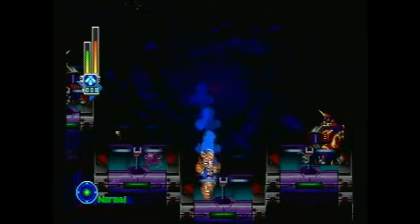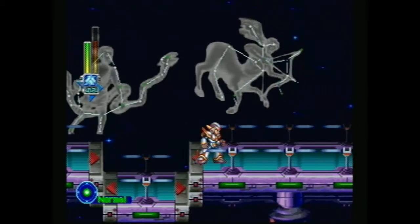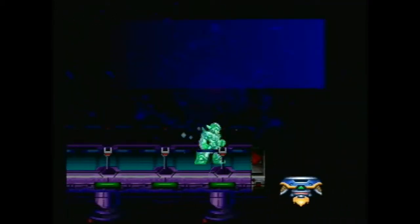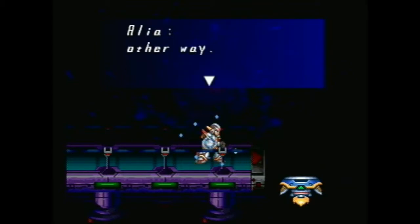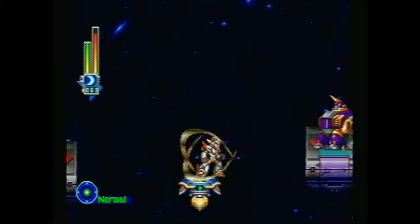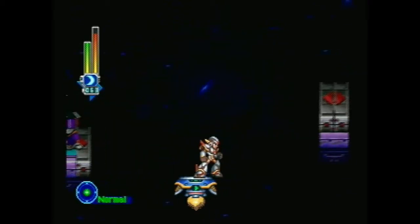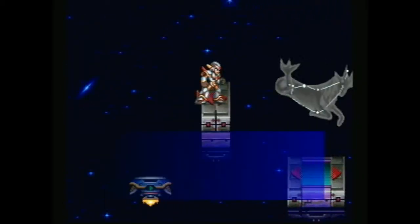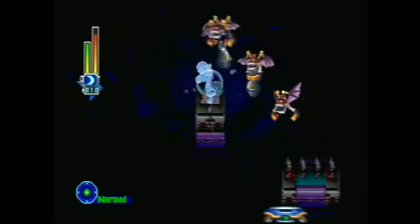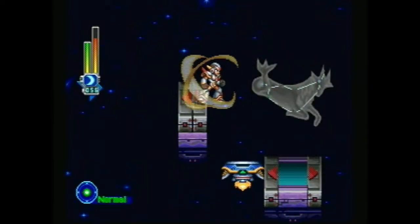Those spikes, I believe, do become instant death after they drop them, so do be mindful. This is the sea shot, and Ailey is not going to let us demonstrate the charge — I like this. If you're careful, you can jump on the edge there. I'll use that, because that's kind of cool.